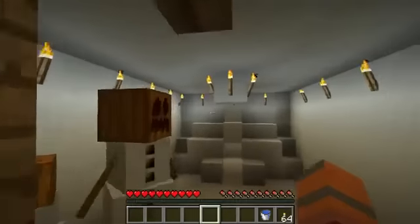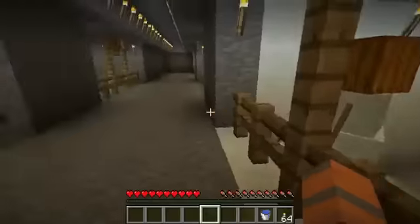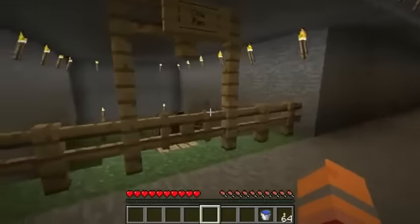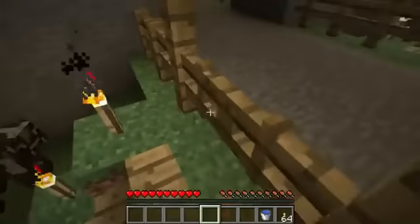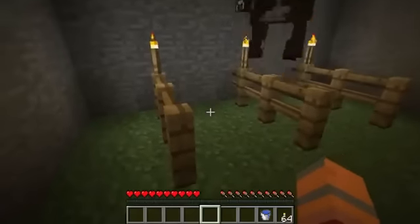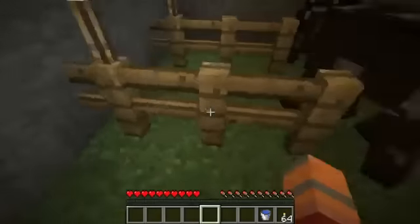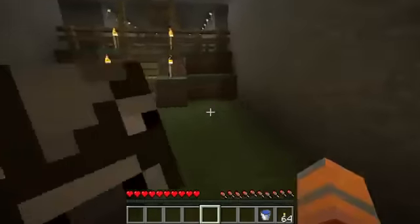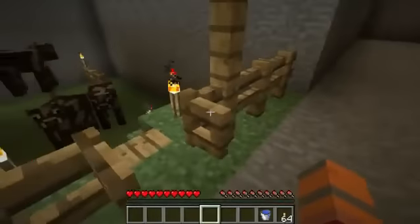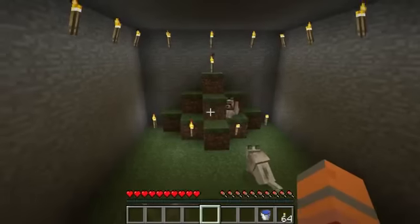Every little hole here is the exact same dimensions — not including the back wall, but the innards of the igloo are a little bit deeper. Moving along, we've got the cow pen. I didn't really know what to do with this one, so I made four little milking stations if you wish — little milking stands.